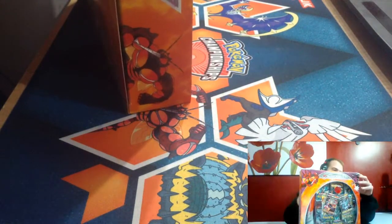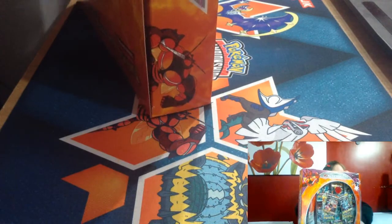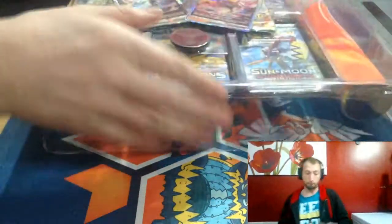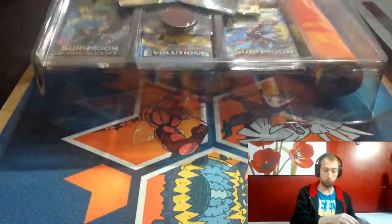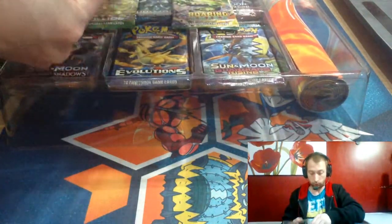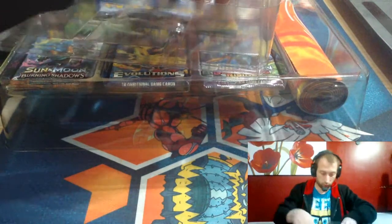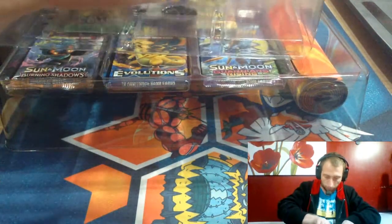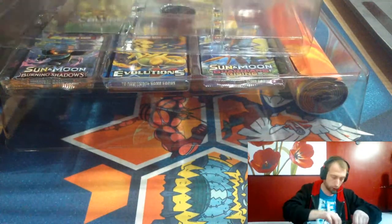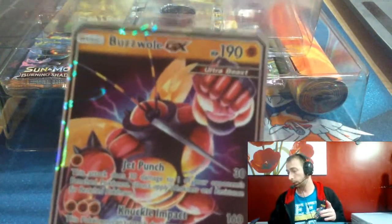The cellophane is off, now to get into the box. This isn't like the other boxes we've had — it's easier to open. We'll kick it out as always, showing off the promos and the coins. Now I am a bit annoyed about these — the promos are a bit bent — but nothing a top loader won't be able to help with. So we get a full art Buzzwole promo card.